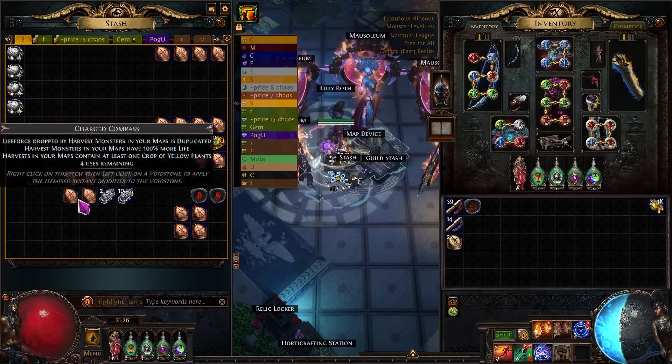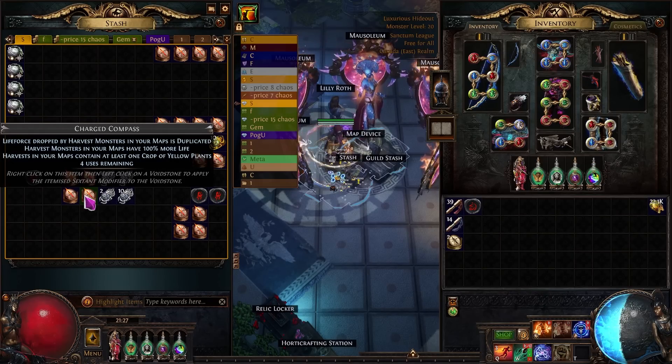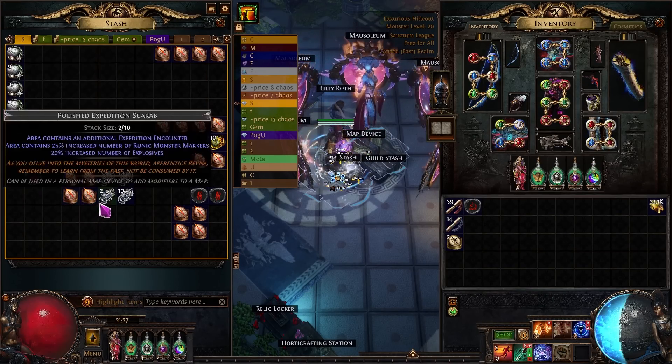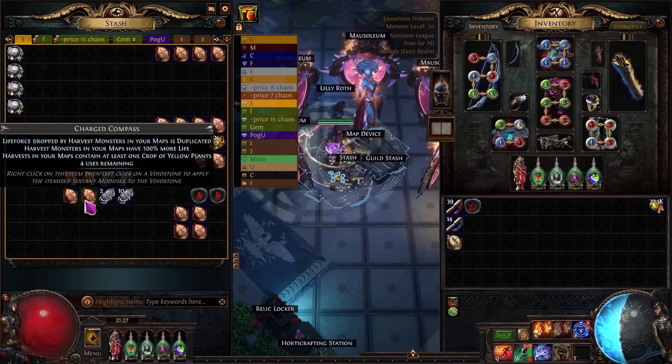The last part is the compasses — this is going to be the biggest barrier of entry for most people who want to do the strategy. We need Sacred Grove with yellow essence duplicated. This is going to allow us to always get yellow essence, which we need on top of the pack size and increased quantity from both the altars and the Growing Hordes to get around 2,600–2,700 yellow essence per map on average, meaning we over-sustain all the yellow essence we need.